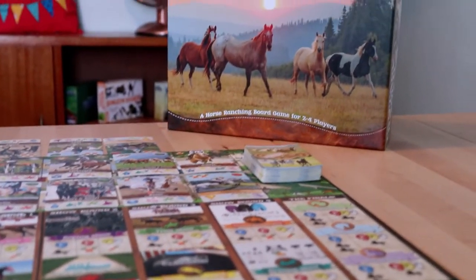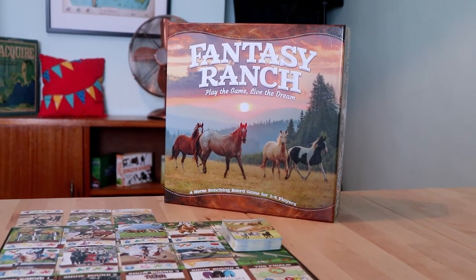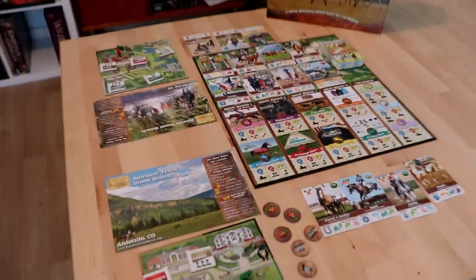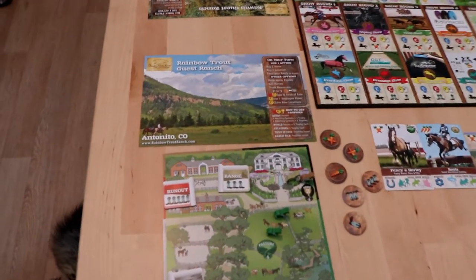You can buy a horse from the face-up tableau and these will cost you carrots. You can buy a building from your own player board of the ranch which costs cowboy boots, or you can have your ranch create goods for you for the turn and then use those on actions one and two.